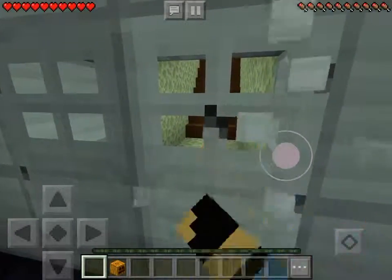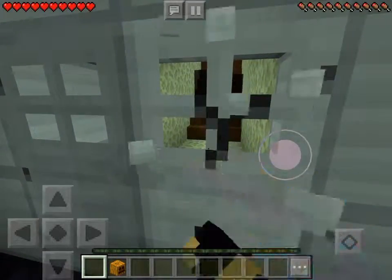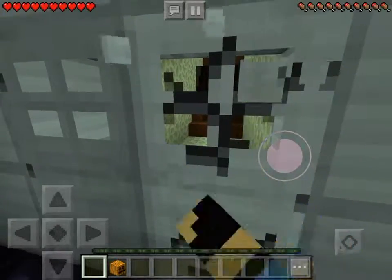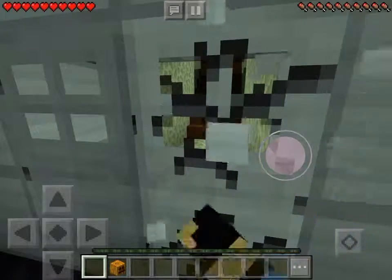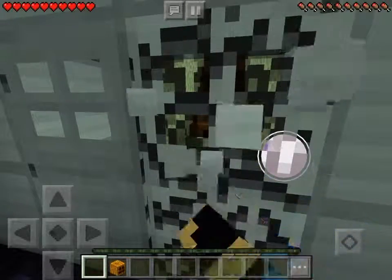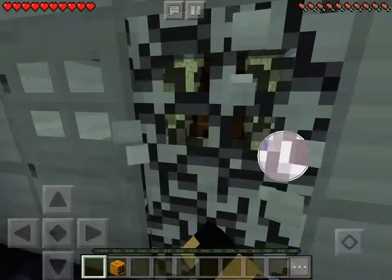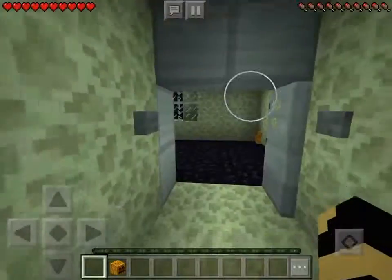I forgot my pickaxe — I was going to bring the very same one I used to get the egg. To get it, I had to dig a hole and put a torch under it. I might do a tutorial on that. I don't know what happened in this room, but everything that's not a full block disappeared. Two hours later — okay, finally broke that door. These buttons didn't disappear though.